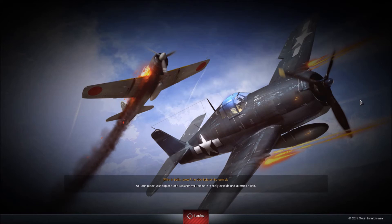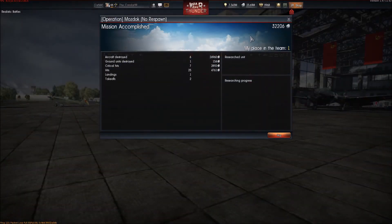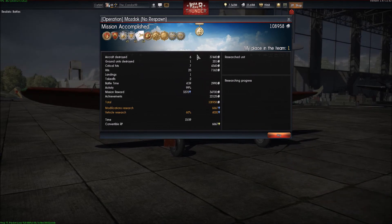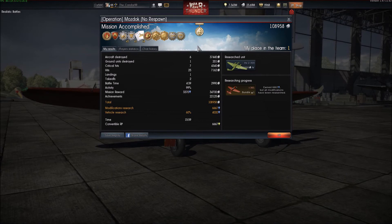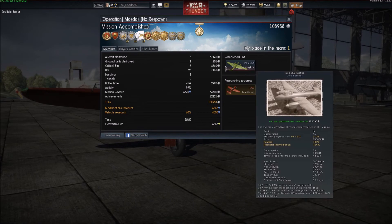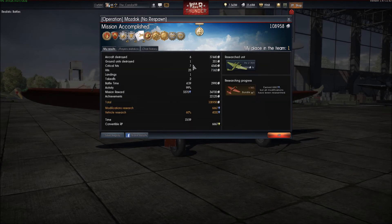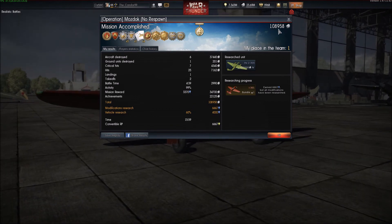Alright guys, that was the I-301. We cleaned up that round — did a lot of bomber hunting, but as you can see we can also tear apart heavy fighters even without our 23mm. We killed that last BF-110's elevator and rudder just with our 12.7 and 7.7s. We ended up with 6 kills, 7 crits, 25 hits, two takeoffs, 99% battle activity, and 108,958 silver lions because it is a premium plane.